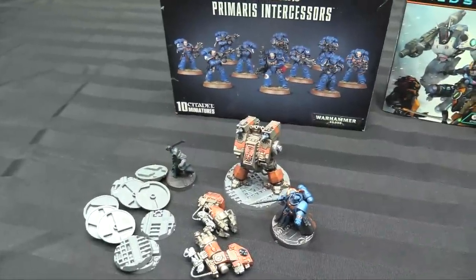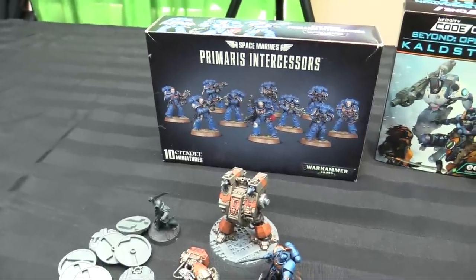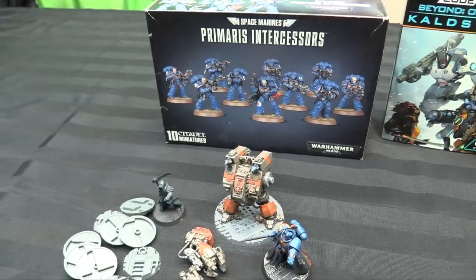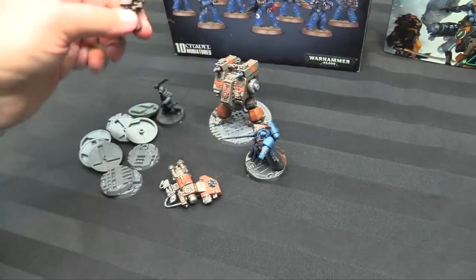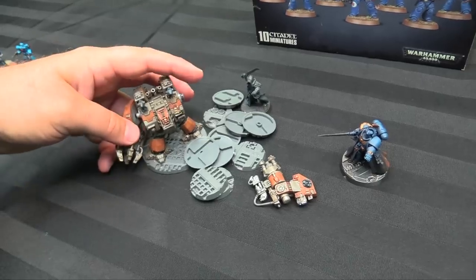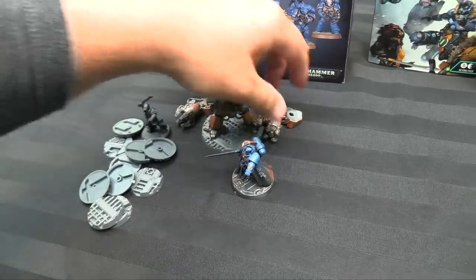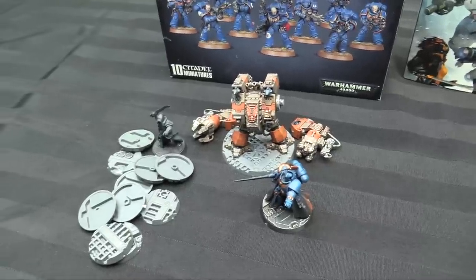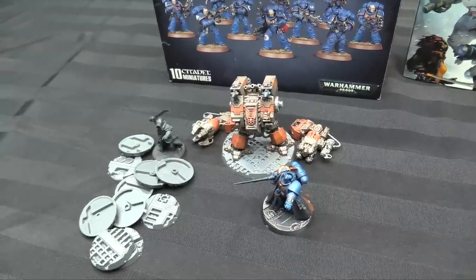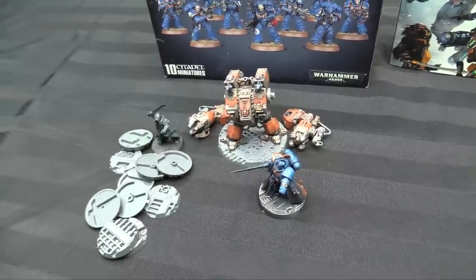Here's the next step for my Primaris Ultramarines — I'm going to paint up these Intercessors as a third troop choice: two five-man squads with Sergeants for fire support and holding objectives, while Assault Intercessors fill the third slot. I also got an Ironclad Dreadnought because I love them and they never really get their due. This one was for my Red Scorpions ages ago but I got rid of that army. I feel like the Redemptor is just a new variation, so I don't feel bad using regular Dreadnoughts in a Primaris army.